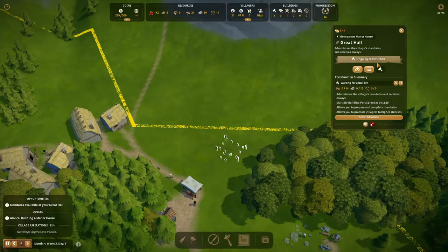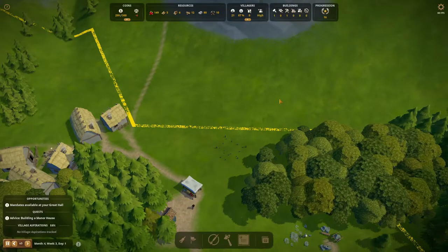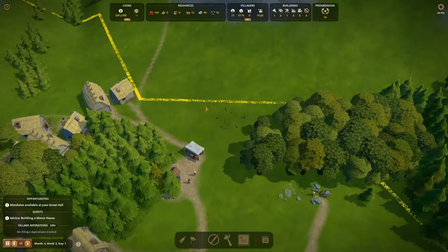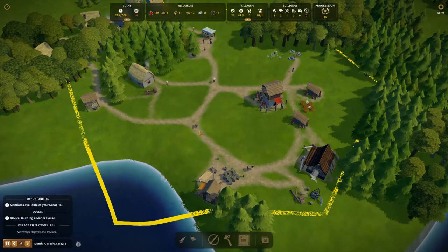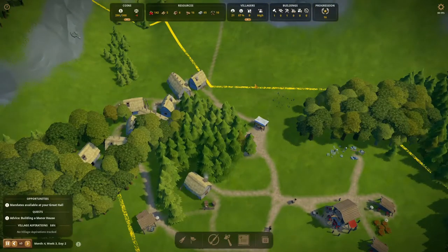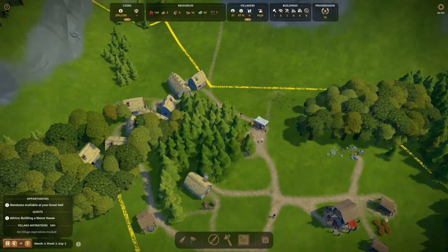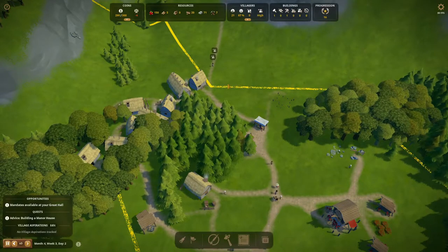Later on I'm going to rotate it a bit to fit more with the market. We'll add new structures and give them specific functions when we build them — that's basically how it works right now. We have to assign a function like the tax office and then build that specific building. You can't plan ahead and build ten different buildings and assign functions later; you have to do that one at a time.